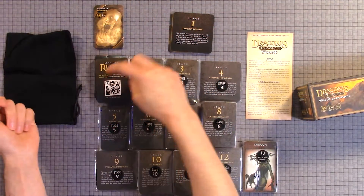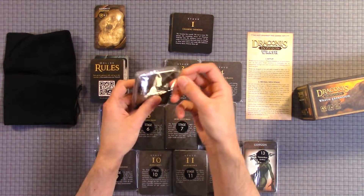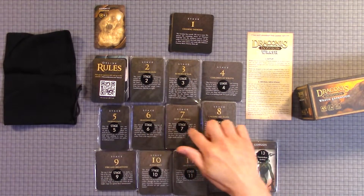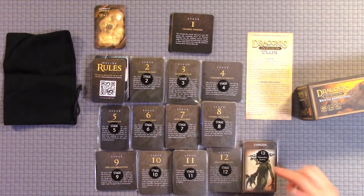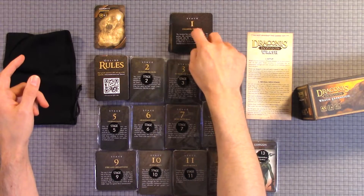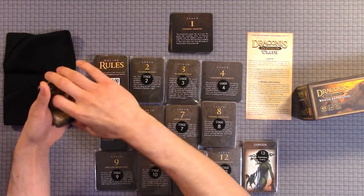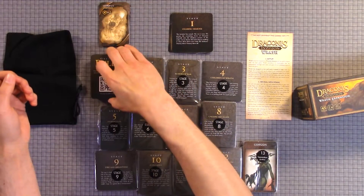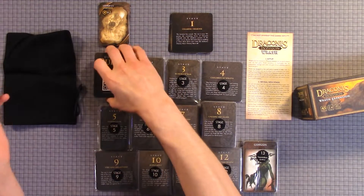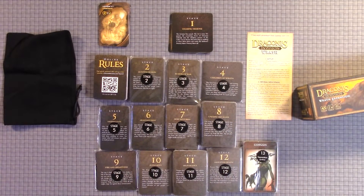They label each stage — stage 1, 2, 3, all the way through 13 — and they come in little bags. I already have stage 1 open. They did have the bags for the stage and campaign cards, but they didn't have separate bags for the actual defender and action cards, so I just kept those out knowing they were all stage 1.